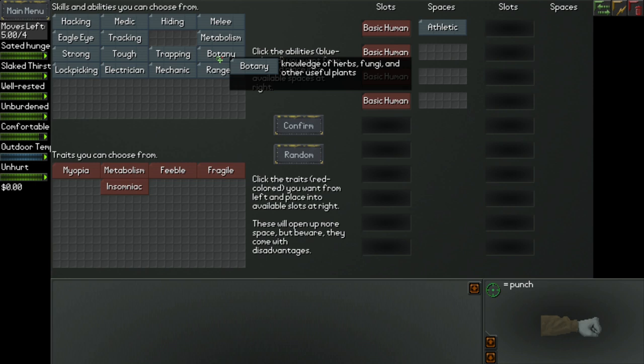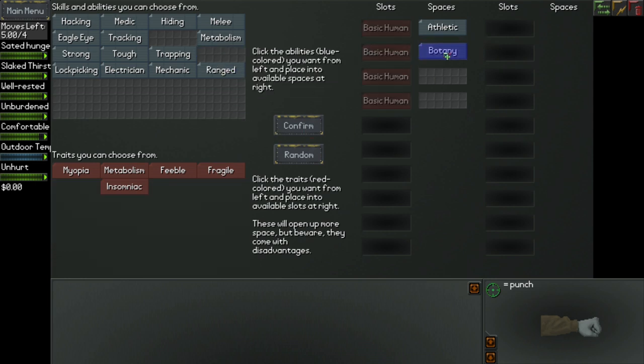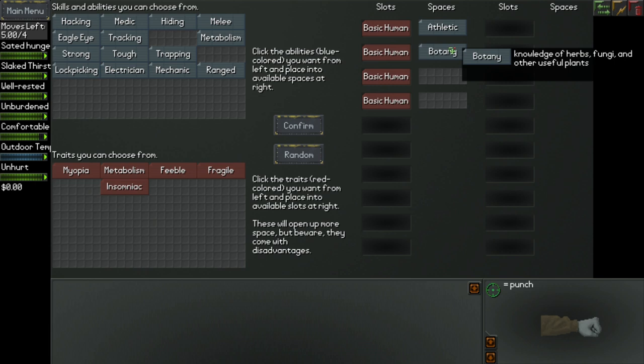Finding water is pretty easy — it'd be pretty hard to die of thirst. However, food is a big problem. So living off the land is really important, at least in the early game. Without the Botany skill, when you go to find wild berries or mushrooms, you won't know whether they're poisonous or not — which basically means you can't safely eat them. You're pretty much bound to eat poison food at some point and then probably die. So if you want to safely eat plants, and eating is extremely important, you're going to want something like Botany.